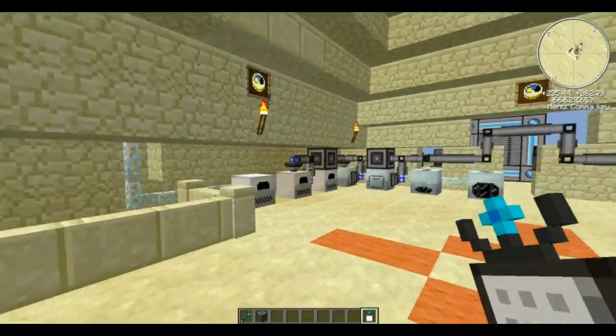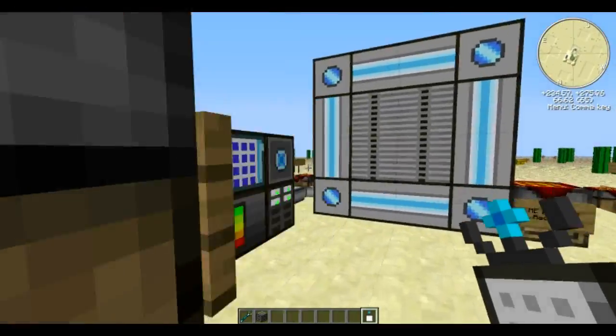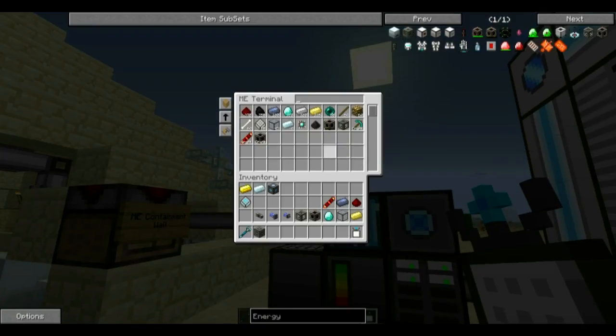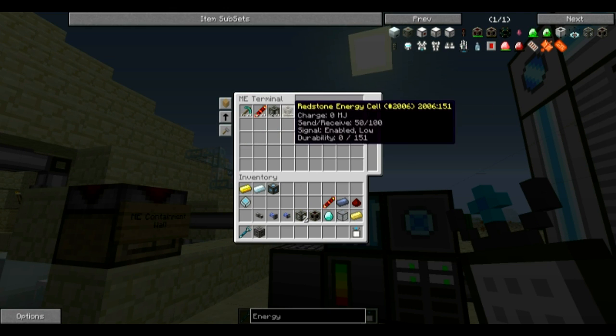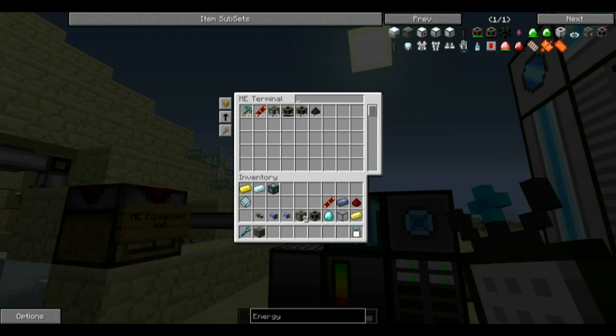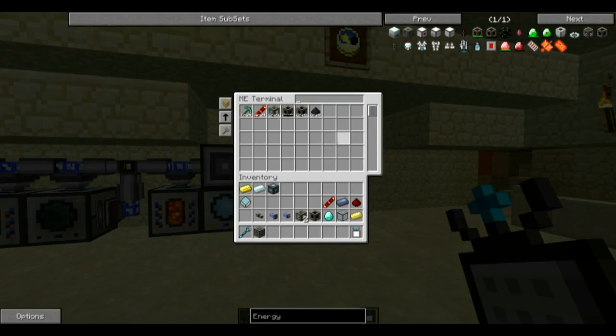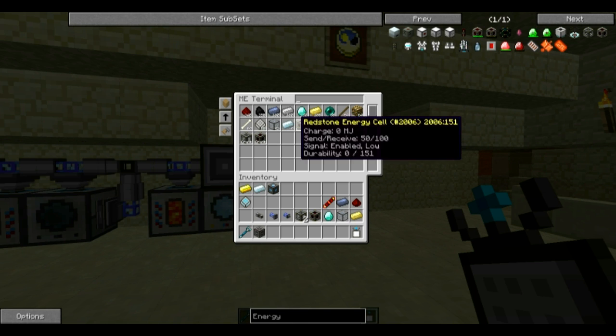Whenever a redstone energy cell is requested, the system will realize the liquid transposer is needed to fill the frame. We empty out the existing frames and set it to be crafted. Go to crafting, request a redstone energy cell, and it sends the empty frame to the liquid transposer. Give it a moment for the energy cell frame to fill up — and there we go, we get two redstone energy cells. Simple automation with ME!